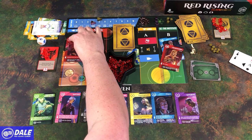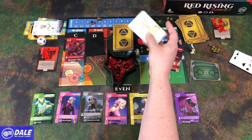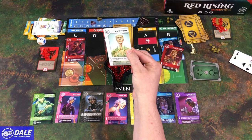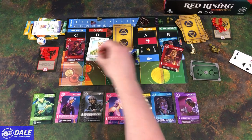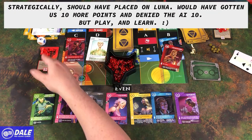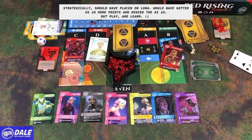We are going to scout — reveal the top card and place it on any location, gaining the bonus. And that's going to trigger the end. We've got seven here and more than seven there — so we've met two of the three end-game conditions. Now it all comes down to scoring.